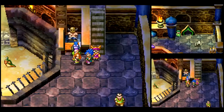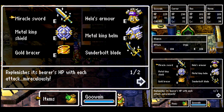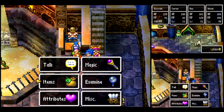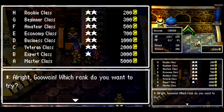You guys asked to see the rematch for Rank B, so let's take a look at the changes to our setup. Mainly, the Metal King Shield, which I won from clearing Rank B before. It has a lot more defense, tons of elemental resistances — it is obscenely good. I also added the Staff of Ghent to my inventory. You could use the Power Shield instead if you want, but I have the Staff of Ghent, so I figured I'd go with that.